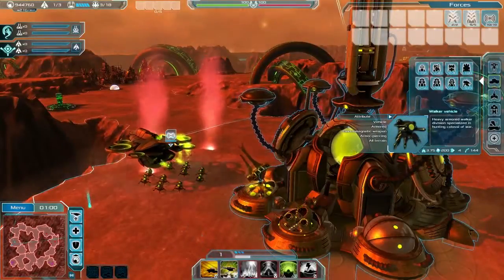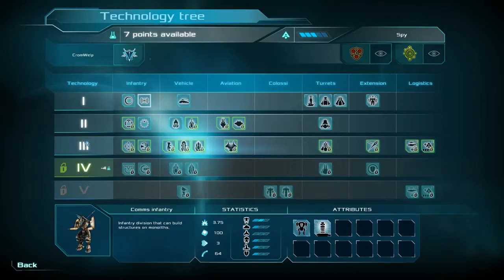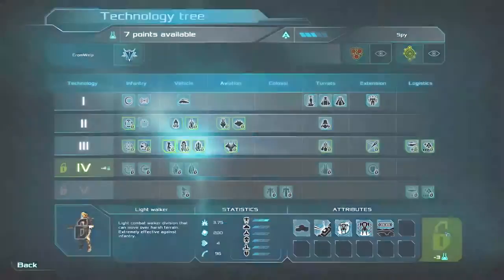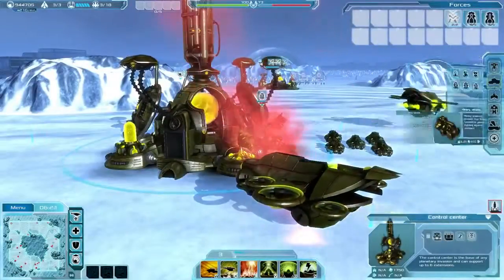It's important to note that your technology level in space directly affects your ability to wage war on the ground. Unlocking powerful units will require victories, and victories will increasingly require more powerful units and clever use of them. At the start you'll of course have only basic units.